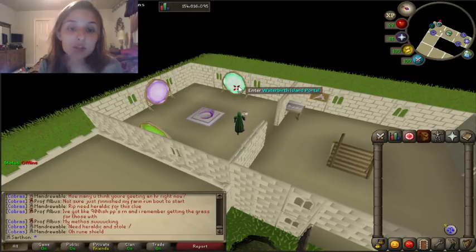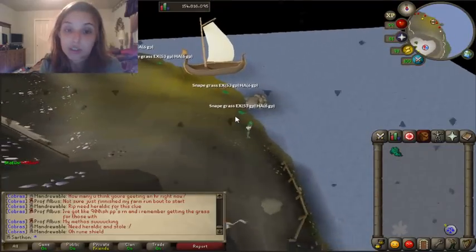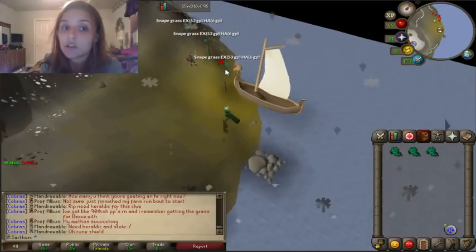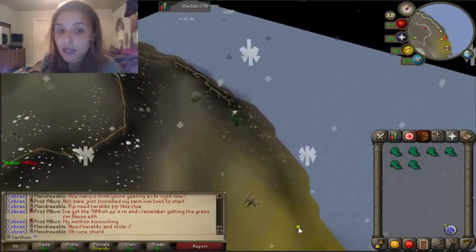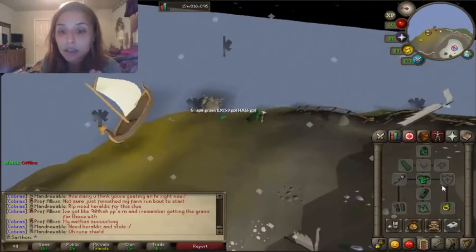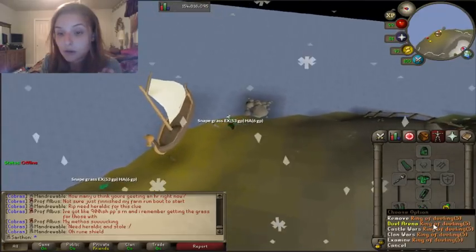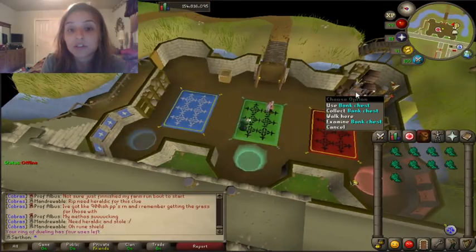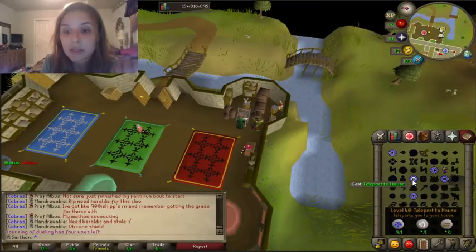The rotation works like this: you use the house teleport and there's Snapegrass right here, which is extremely convenient. I simply get a full inventory of Snapegrass. Once I have a full inventory, I go to my Ring of Dueling and teleport to Castle Wars. There's a bank right there, which is extremely convenient — bada bing, bada boom — you just put the Snapegrass in the bank and then rinse and repeat back to your house.